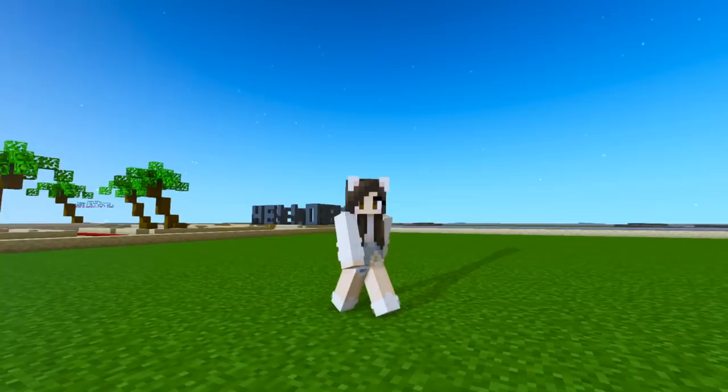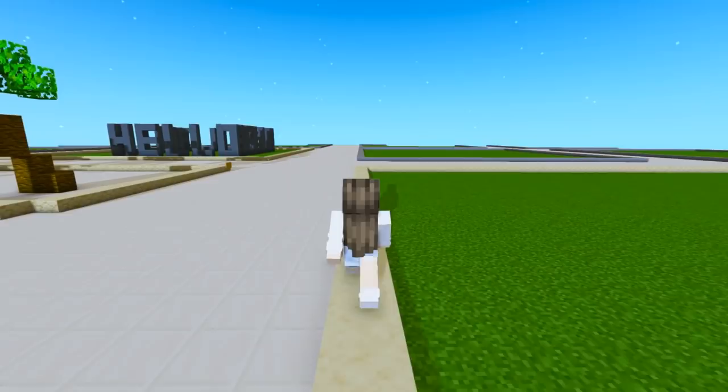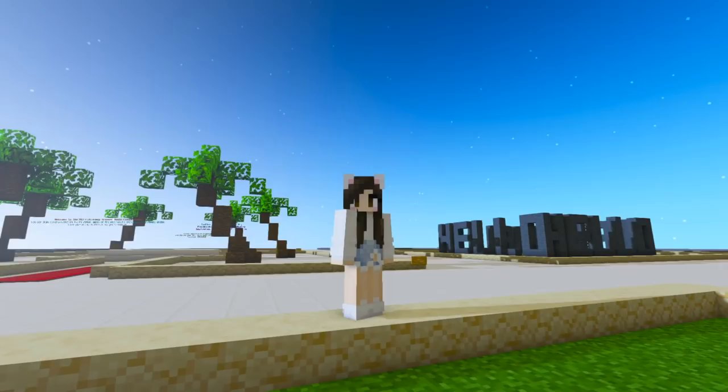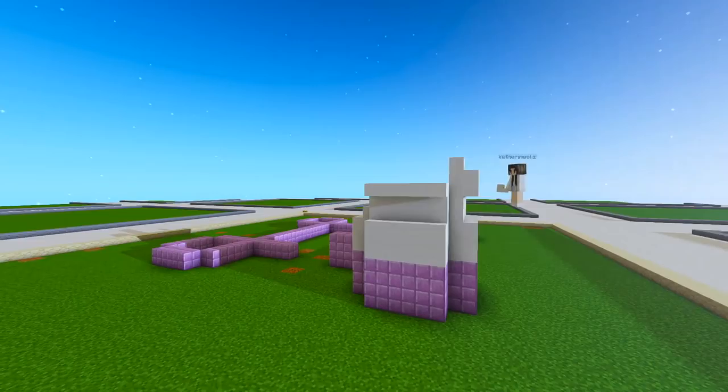Now since I'm a judge for this contest, I can't actually enter. I'm just building for fun, and maybe you guys can use my build as inspiration. Now when I think of the theme Summer Vacation, I think of things like palm trees, beaches, lake houses, travel, and I also think of pool parties, which is exactly what I'm gonna do today. I thought that from my plot, it would be really fun if I built a princess pool party. So let's get into the speed build.